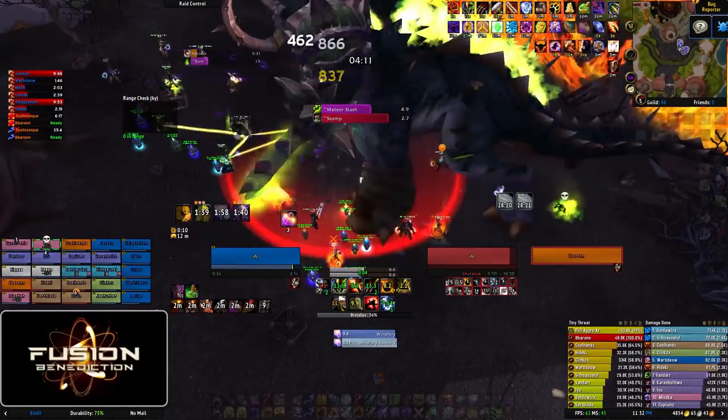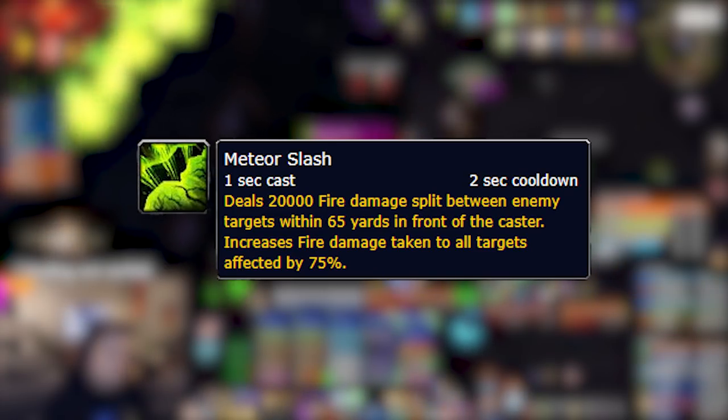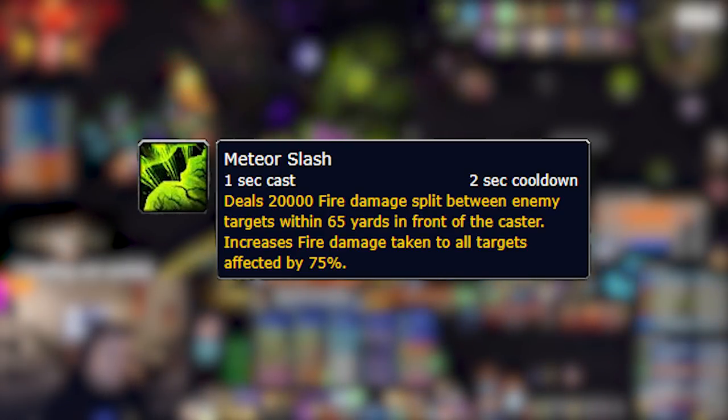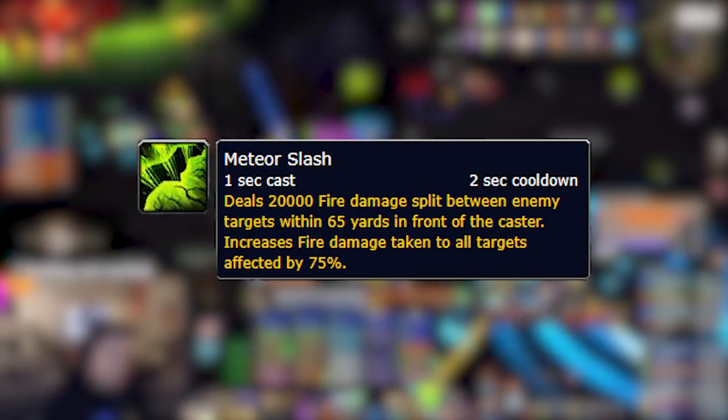Brutalis only has three abilities, but each are critically important to handle correctly, so we'll be covering each in depth. The first is Meteor Slash. Meteor Slash deals 20,000 damage in a cone in front of Brutalis, split between all the players that are hit.